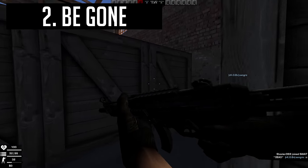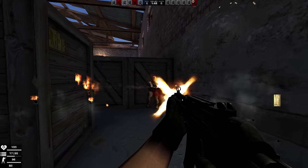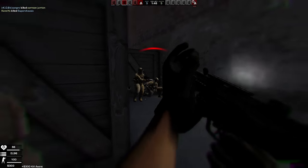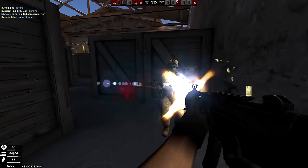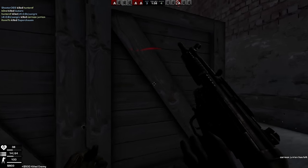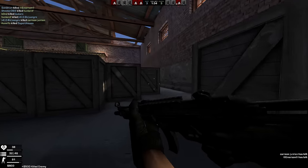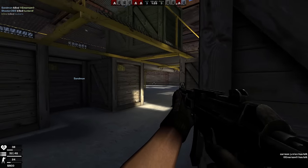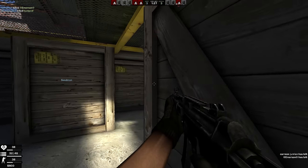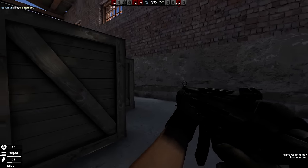Coming in at the number 2 spot, we have Be Gone — one of the first browser FPS games I ever played, and this game is still going very strong in 2017. Be Gone is probably the most tactical game on this list. It hones in on one mode: round-based elimination. Each team spawns at the opposite side of the map, and the team that dies first loses. There are a few maps, but the warehouse map is by far the most popular.